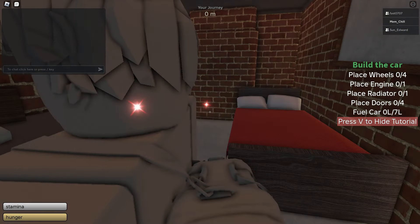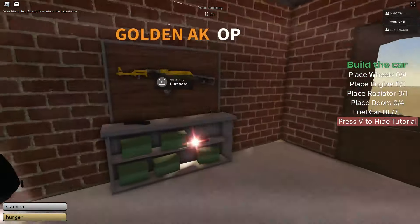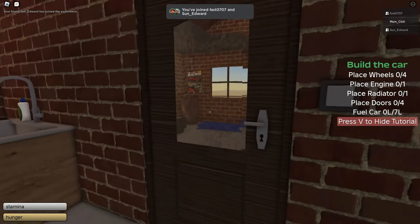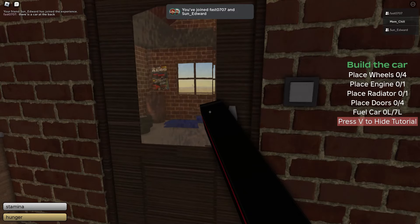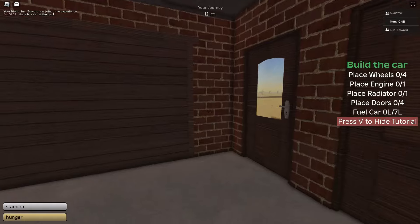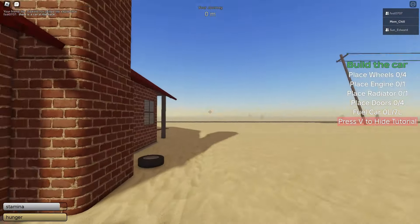Okay, so the game's first person. We've got to build the car: place wheels, place engine, place radiator, place doors, and fuel the car. We get a golden AK — no thank you, 99 Robux, that's my budget. Wait, that's kind of cool actually — you have to click on things and open them. There's a car at the back. Kind of weird doing the doors, I can't lie.